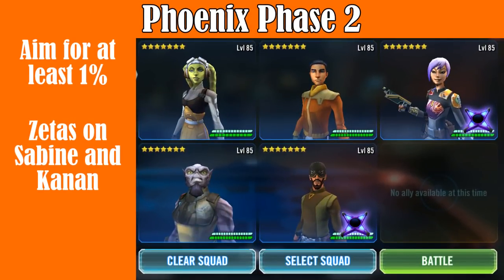For Phase 2, we are using Phoenix and Ewok teams here, aiming for 1% with each team. They are not going to get a lot of damage against Darth Scion, especially in his buggy state right now where he's removing too much turn meter — he also hits incredibly hard. It's very hard to get 1% with both teams, but it is doable. If you're having trouble, you can always use the remainder of your Jedi Training Rey teams to clear out this phase.